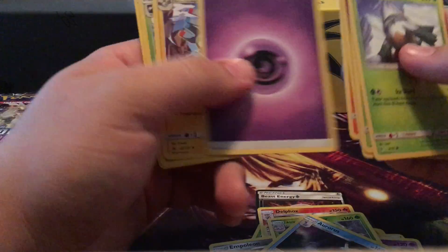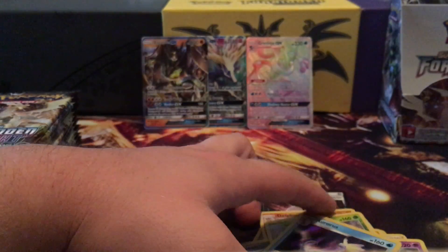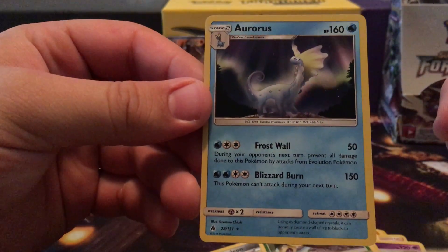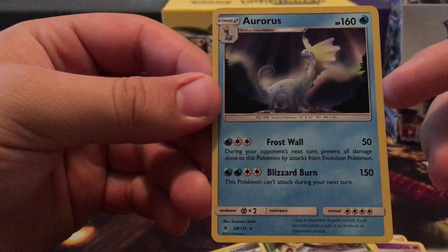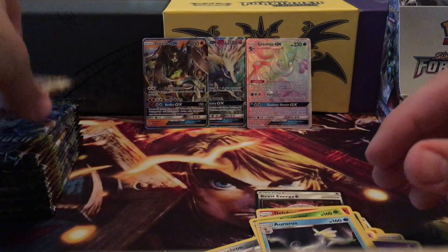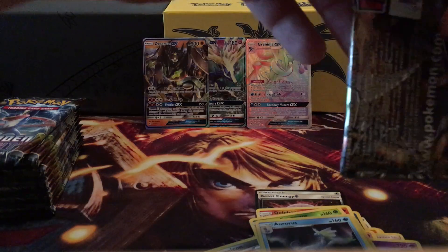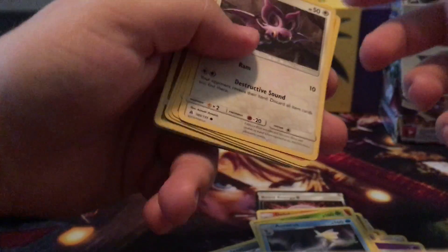Oh, Lycanroc! Let's check this card out real quick. Almost the whole card is holo. For Frost Wall — during your opponent's next turn, prevent all damage done to this Pokemon by attacks from Evolution Pokemon — that's kind of like Glaceon. This Pokemon can't attack during your next turn. For Blizzard Burn: 150 damage. I wouldn't be able to play Machamp GX anymore because a lot of people are playing Psychic and Machamp is weak to Psychic, sadly. I loved playing that deck.